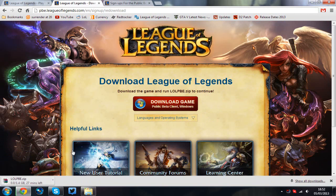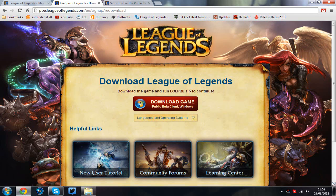You click download and it downloads the client, which is 1.4 gigabytes. Obviously the updates are going to be bigger. So basically this is going to help you out — when the signups do come out, you'll have the client already patched up and ready to go. Simply sign up, log in and you're done.